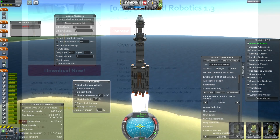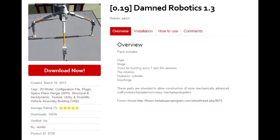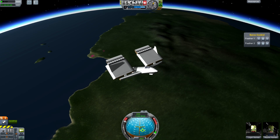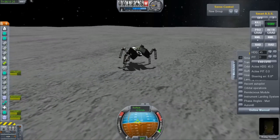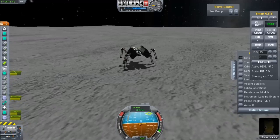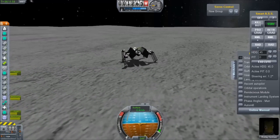Item number four is the Robotics Pack, which includes a number of parts that will flex and move — they have a rotating part. This vastly increases the number of things you can build with stock Kerbal Space Program. I think it adds a lot to the game and it's really worth having.